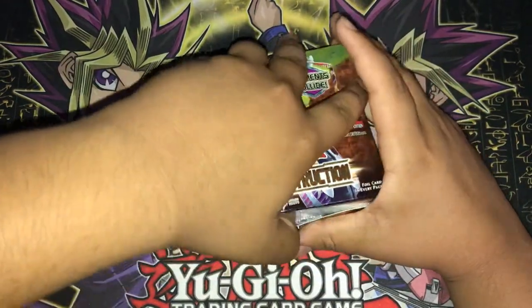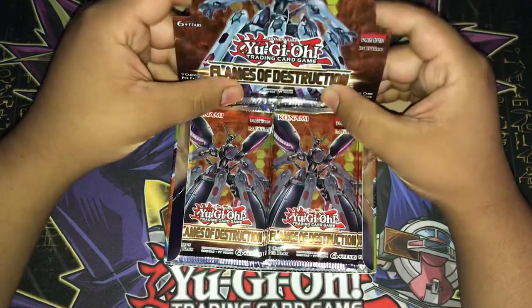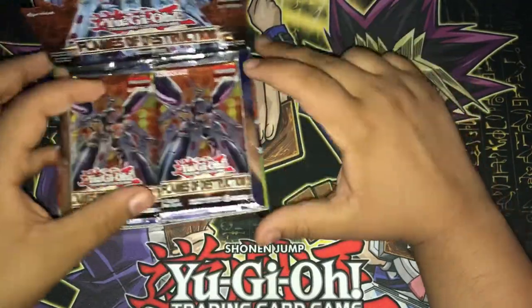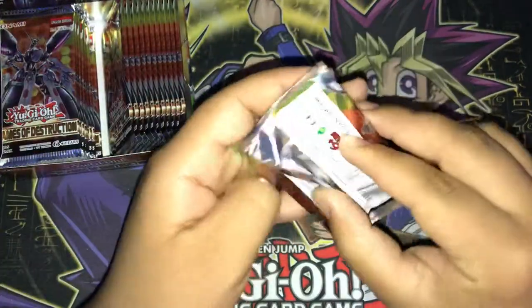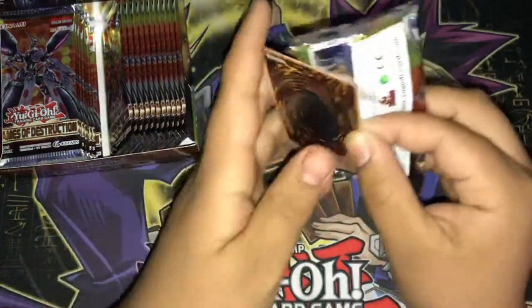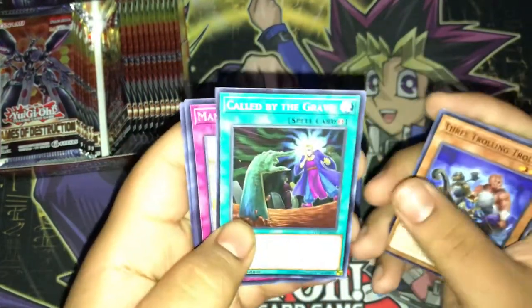This was a sealed product — it's just that I opened it and my nephews walked in so I had to stop. But anyways, let's go ahead and get started with the red side. Off with our first pack — we have three Trickstar Trols, Defrag Dragon, Called by the Grave — nice.